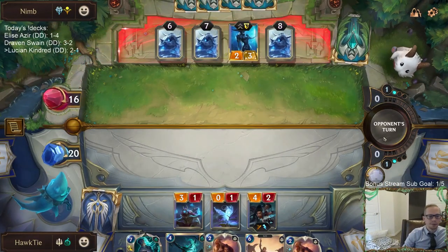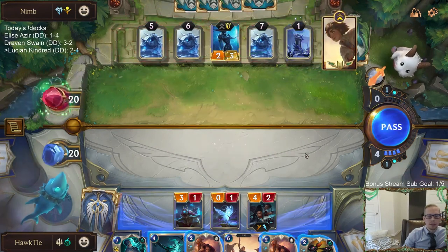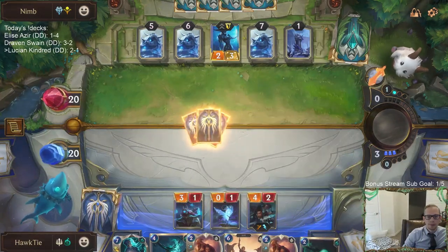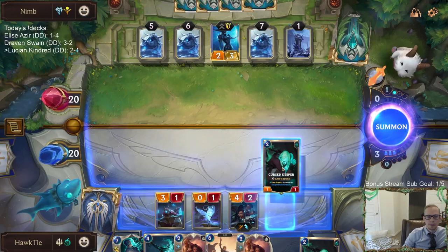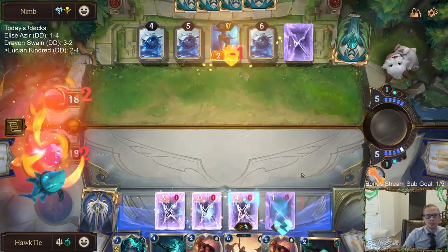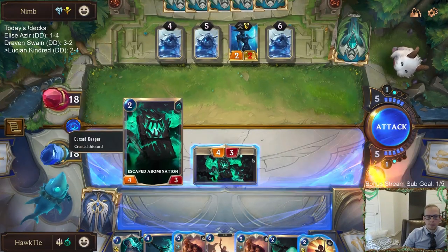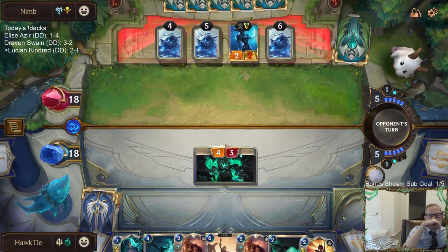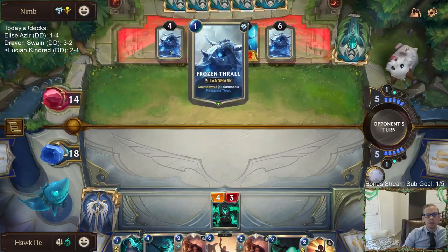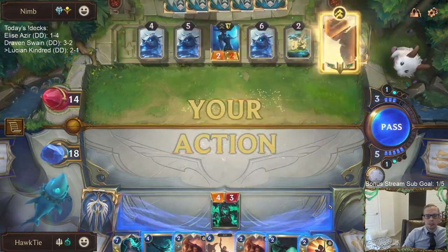Glad that was an Avalanche. This game is looking pretty bad. These Taliyah/Lissandra turbo Frozen Thrall decks — we've played them quite a bit, and having Frozen Thrall early is all you want. They had two copies of Frozen Thrall immediately. Not a good sign for us.